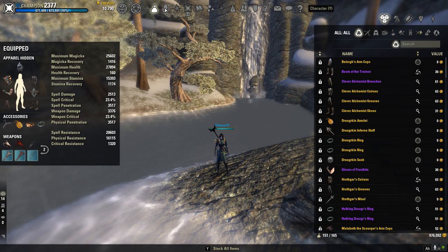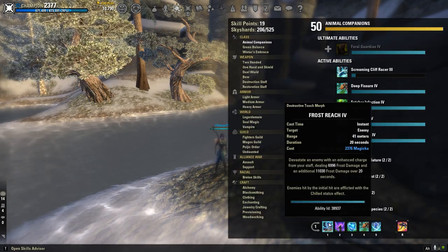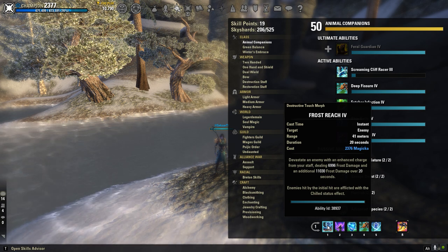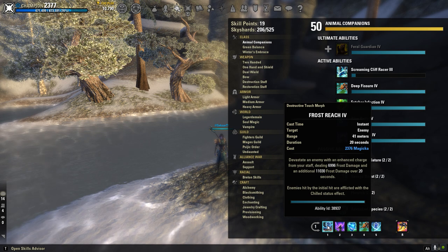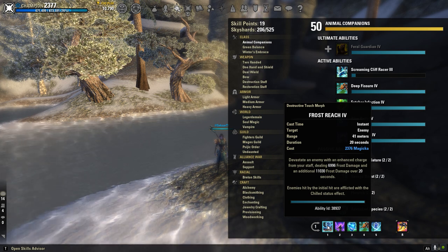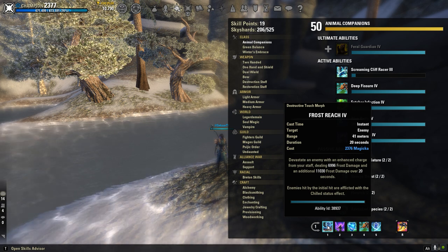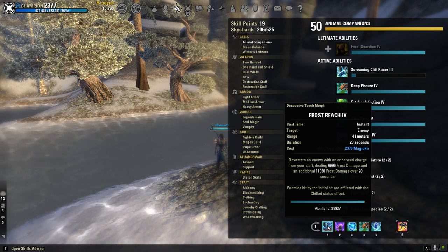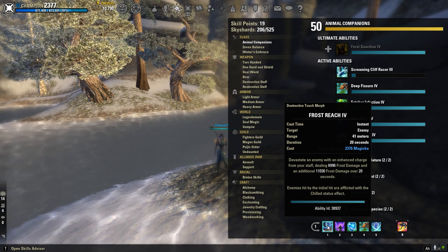Let's go into our skills. On our front bar first — we're going to be using Frost Reach. This is what's buffed by your Master's Ice Staff, and this is going to be your main spammable on this build. It hits pretty nicely when you're fully buffed up. And each tick of this, whenever you're hitting somebody, is also going to proc your Ice Furnace. So it's a little two-in-one and it really does a lot of damage overall.